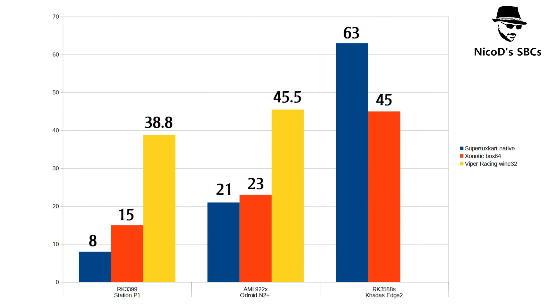So here are the results. This says more about the software and the drivers than the hardware. The RK3399 does 8 frames a second with SuperTuxKart. The Amlogic S922X does 21 frames a second. And the RK3588S does 63 frames a second. The RK3588 can also do this with Wayland — then it gets 110 frames a second. But these are all Panfrost results on X11.